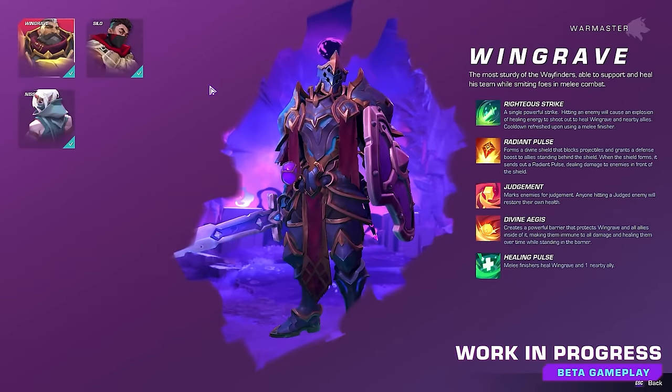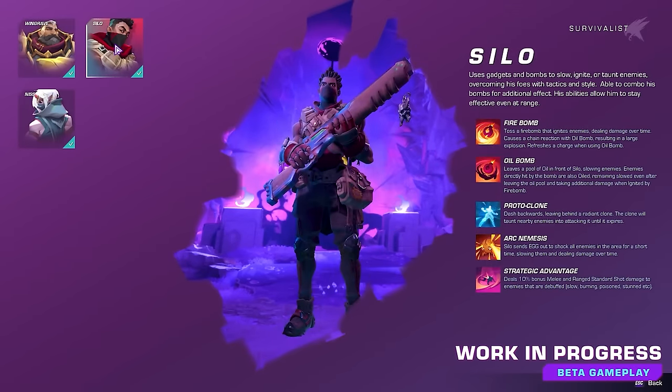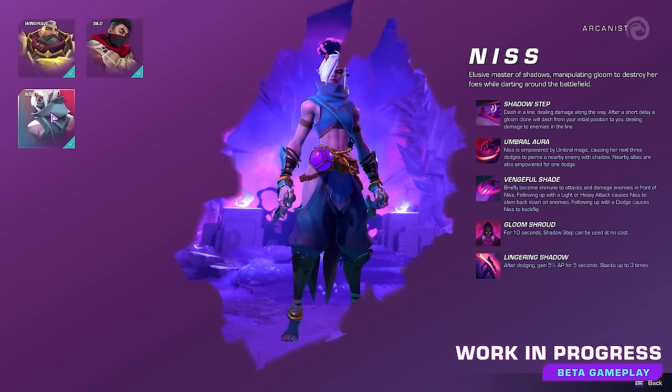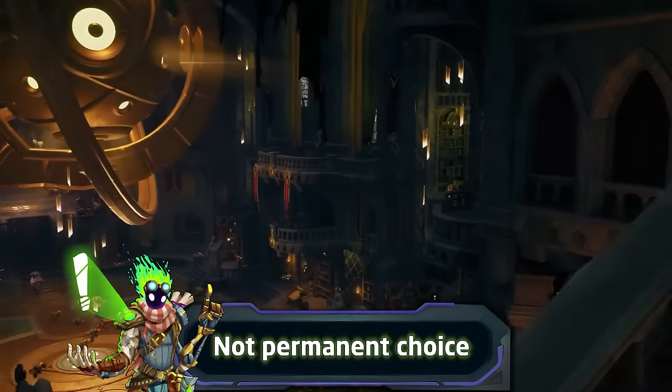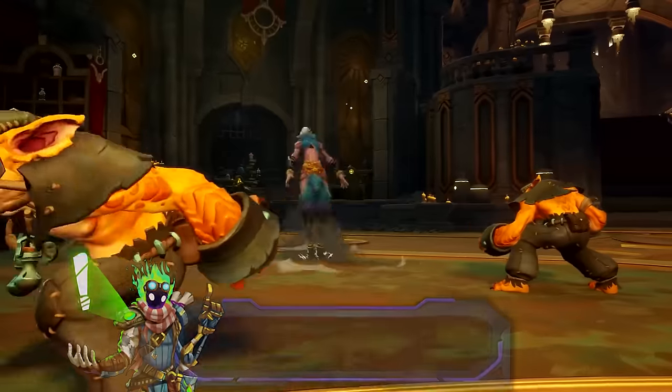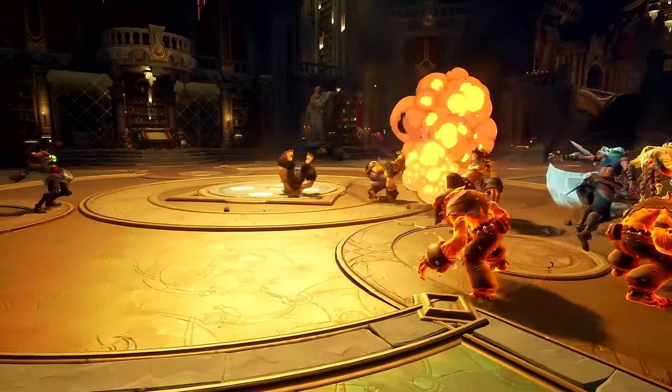The most basic aspect to know is that Wayfinder is a character-based action RPG. You'll be choosing from already existing characters with their own backstories, personalities, playstyles, and abilities. As you unlock more of them you can choose whoever you want to play — it isn't a permanent choice, and you'll also be able to test them in the tutorial at the beginning if you're unsure who to pick.